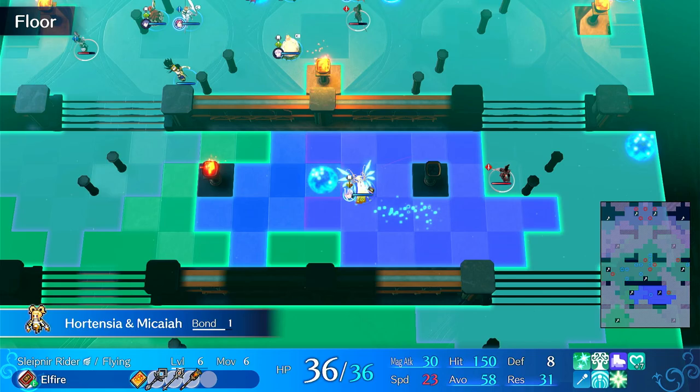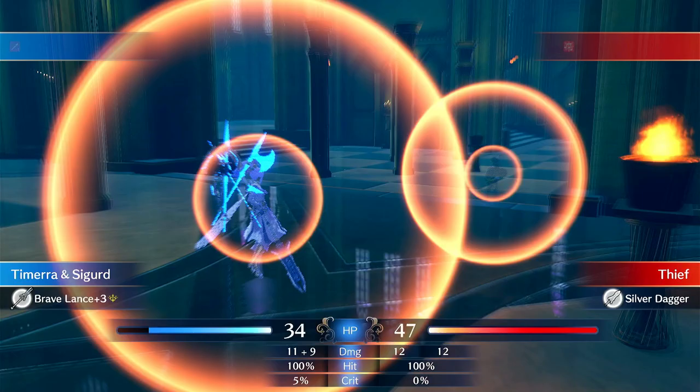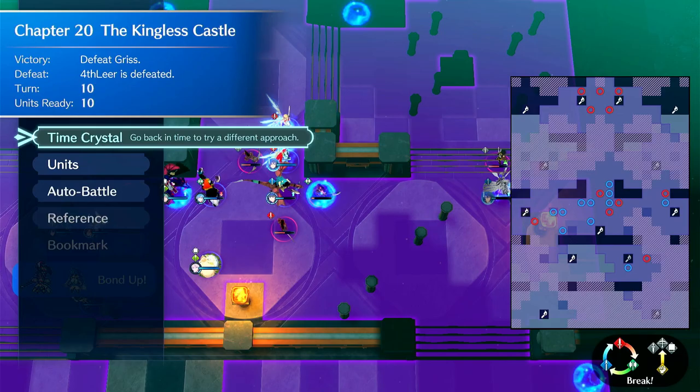Alright, we got another Obstruct. Let's see - I'll give her a chance. If she can Brave Lancet this time, if she can just get the Sandstorm proc. Come on Tymara - she has two 33% chances to trigger, so she has like a 60% chance to trigger Sandstorm. I'm going to RNG manipulate that.